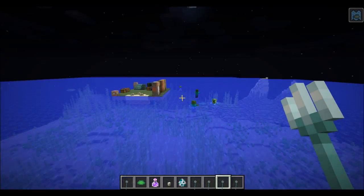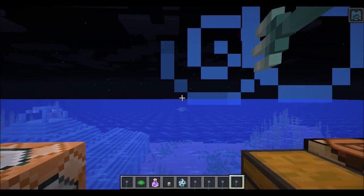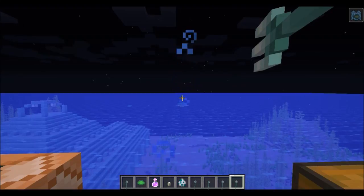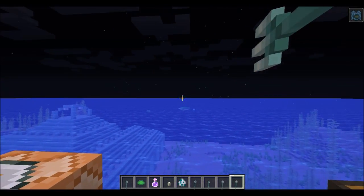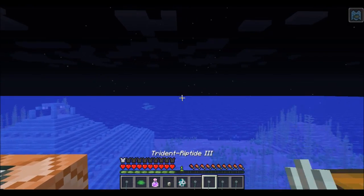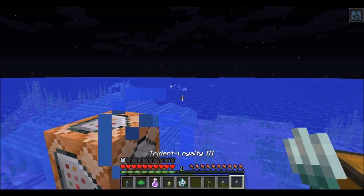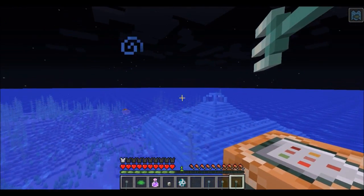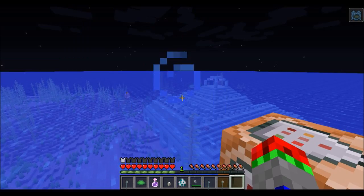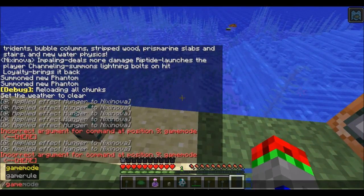Now Channeling, I'll save that for later. And Loyalty will come back to you after you hit something — see, it came right back and we can go hit it again. So if we go into survival and use the Impaling one, well we killed it and it's going to stay over there, but if we use Loyalty, after it lands it'll come right back to us with a cool animation.